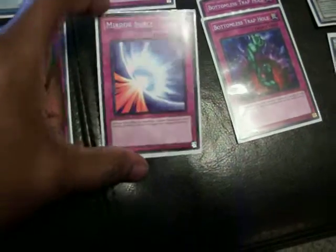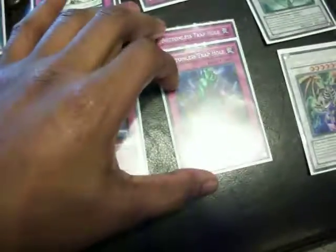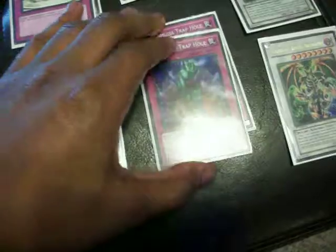Mirror Force, because I have three of them now so there's a Mirror Force in every deck. And two Bottomless Trap Hole — Bottomless is really good to protect your monsters from high-level stuff that might get over them.